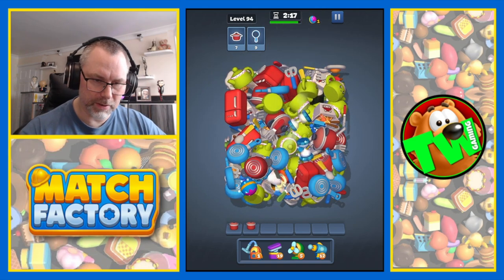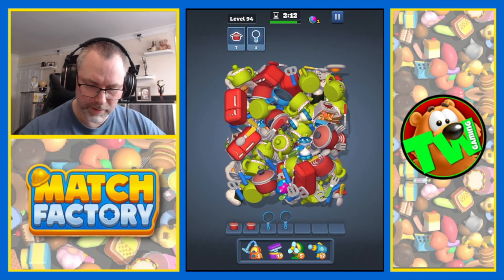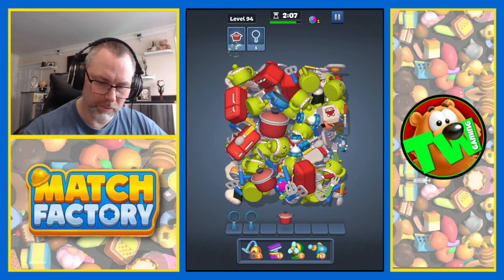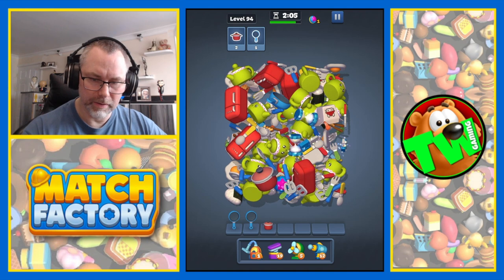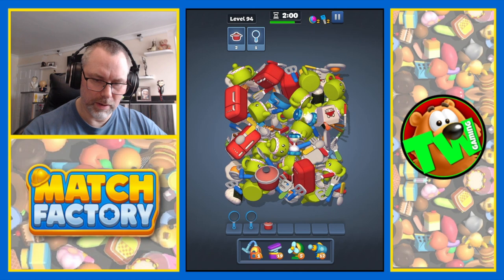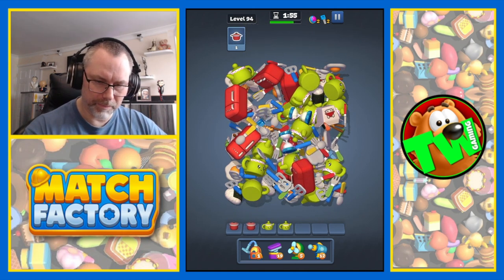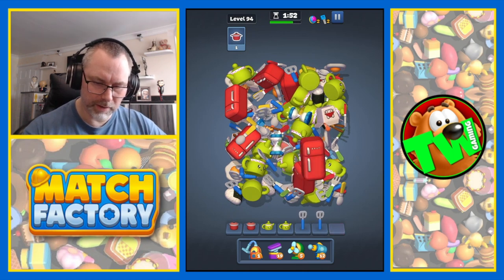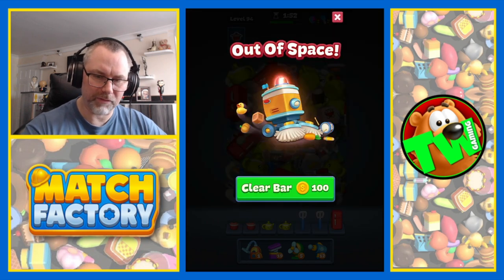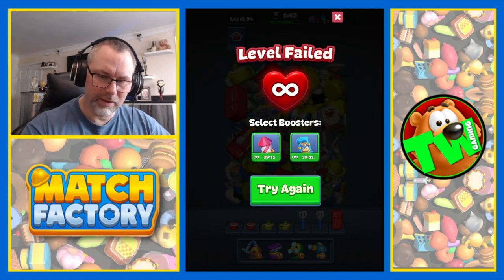Get rid of them rockets. And we're after frying pans. There's some frying pans. There's some pots, which is what we're also after. There's a key and a ball. Frying pan. There's a pot. And there's one under there. We haven't got enough. Oh no, we're going to have to start again.